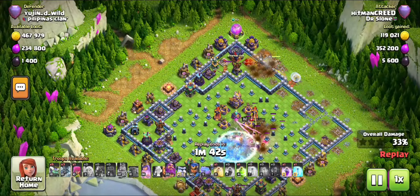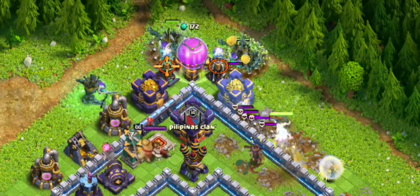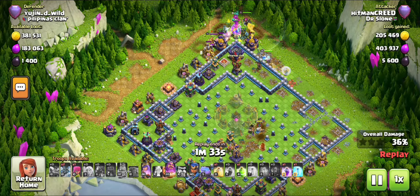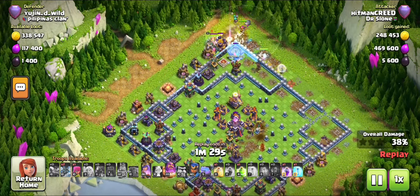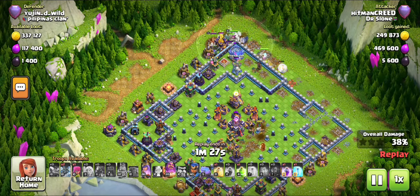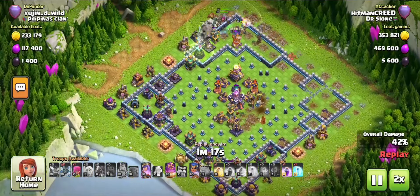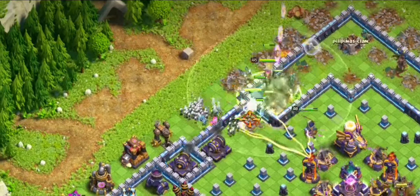King Walk strategy mostly consists of the Archer Queen to take out most perimeter defenses. I decided to put the Witch Golem on that side to make an opening so the troops go inside. I like to aim for the Inferno Tower because it will be a huge problem picking off my troops, so I put a Jump Spell to send the troops inside.